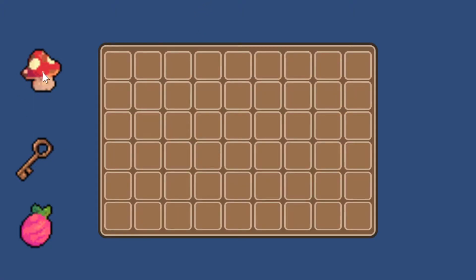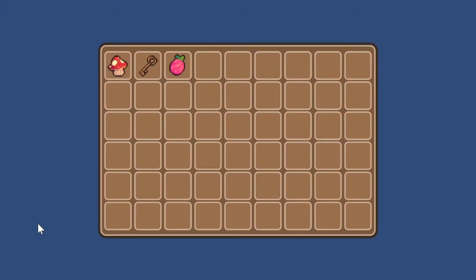In this video, we'll use Unity and Bolt Visual Scripting to add items to our inventory by first looking for the first available slot. Let's begin!